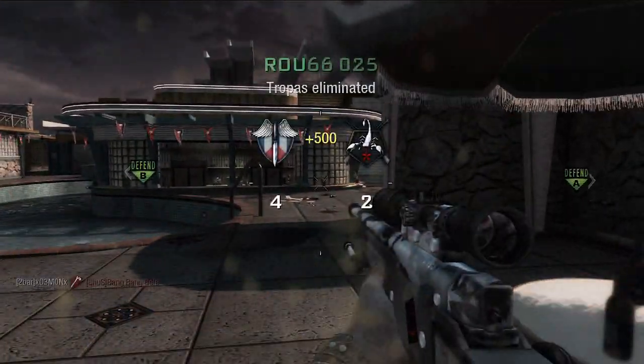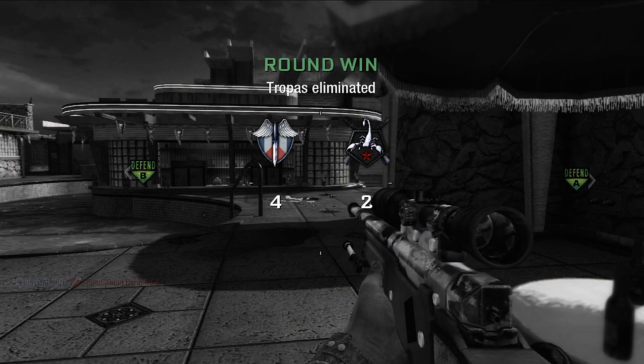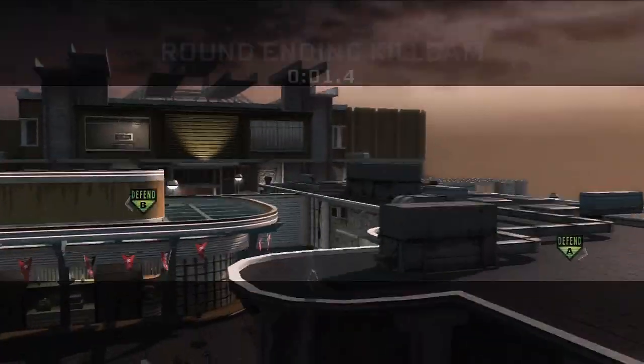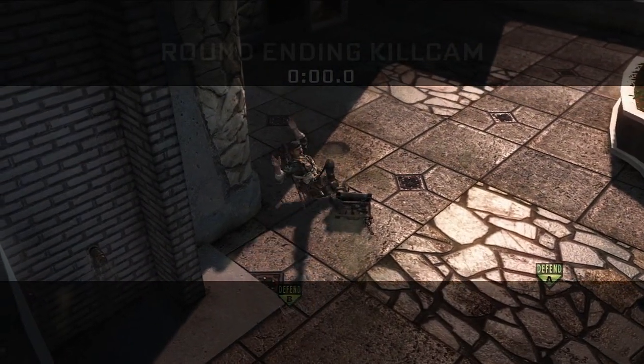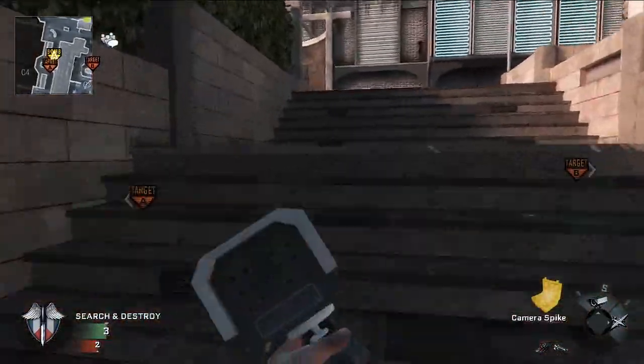Now you guys always wanted a little something special. The new thing me and my friends are trying are dolphin dive spawn tomahawks, and this is just an example from spawn to spawn right here - run out, toss your tomahawk, and you can pick them off running out through there. If someone hits a diving tomahawk spawn hawk, post it as a video response - I really want to see those.